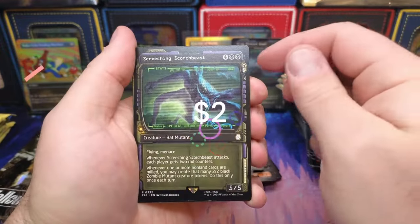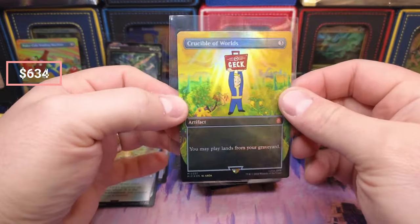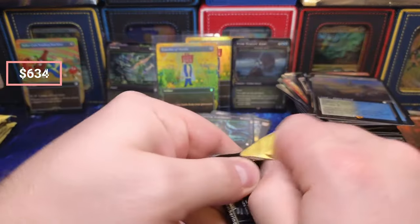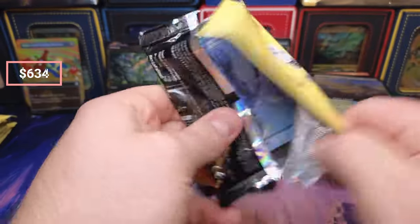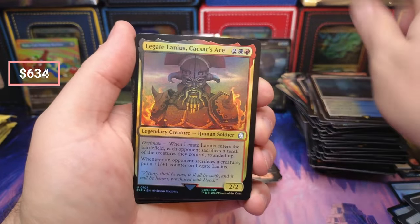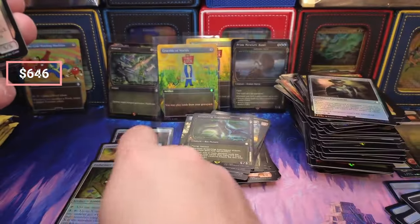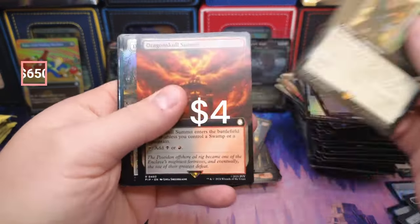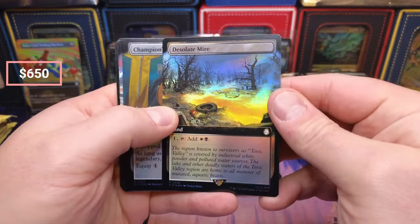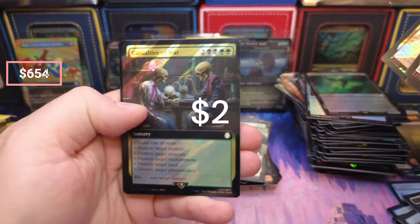Farmland — oh, I see something there. Crucible of Worlds again — I don't know if this is worth throwing a sleeve on or if it's ridiculous and it's three dollars. I don't think it's three dollars though to be honest. Temple. Silver Shroud, Endurance — we got another Bobblehead, three! That makes up for that one box where we had zero. Desolate — yeah, that looks so good in foil. Champions, Casualties of War.